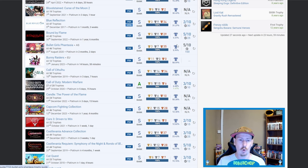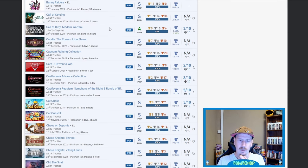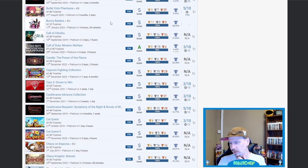Bullet Girls Fantasia — 5.99%, 100-hour platinum according to the guide. Bunny Raider — not for me, I've mentioned that story a lot before. Call of Cthulhu — nice, 21.82%. Call of Duty: Modern Warfare — you're missing one trophy but you still got the platinum; that one trophy is obviously DLC. Candle: The Power of the Flame — nice. Capcom Fighting Collection — nice, 12.36%.